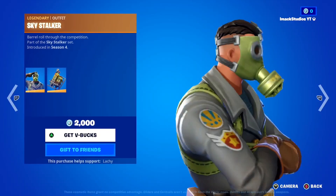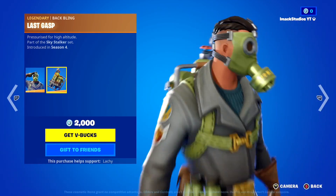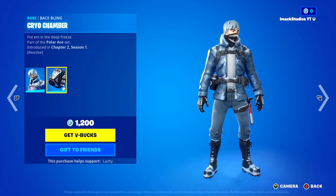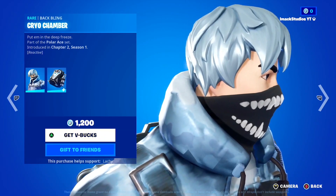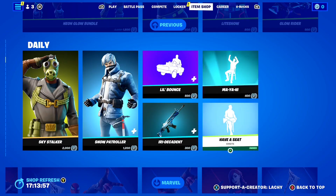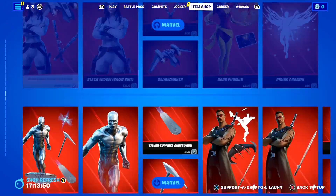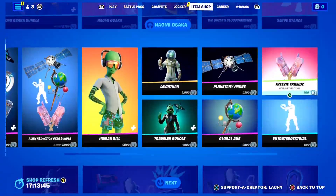Down here we've got the Skystalker skin with the Last Gasp Backbling — like the air tank thing. Then we've got the Snow Patroller skin with the Cryo Chamber Backbling, which reminds me of Star Wars when Han Solo gets frozen — that's what this one's giving me. Then there's the Little Bounce emote, the Have a Seat emote, and the Iridescent Animated Wrap. Down here it's just a bunch of Marvel stuff. If you guys want anything gifted from today's shop, let me know down below.